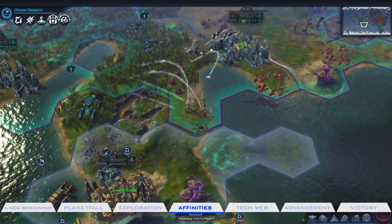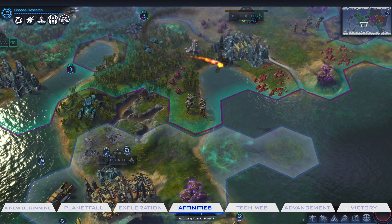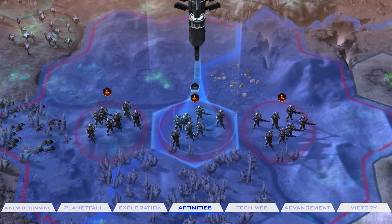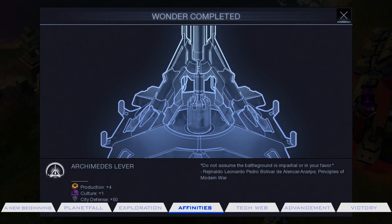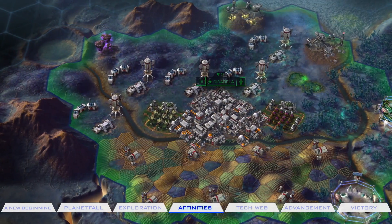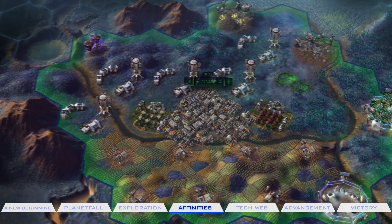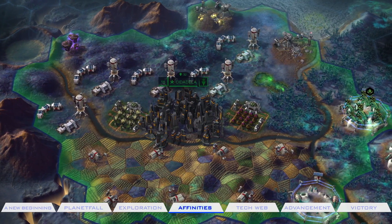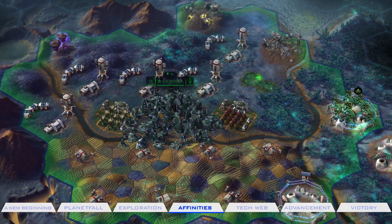Each affinity progresses through quest decisions and the development of new technology. Higher affinity levels reap more powerful bonuses and greater access to unique wonders that can be critical to victory. Affinities are entirely situational and not preset based on faction leader personalities, so each game is a completely different experience, ripe for experimentation.